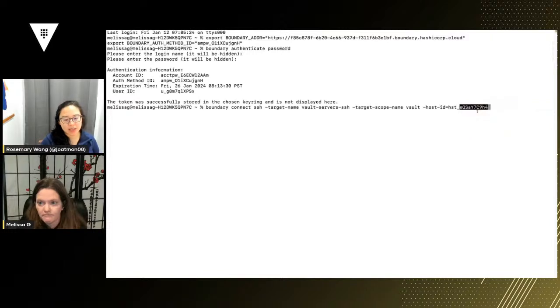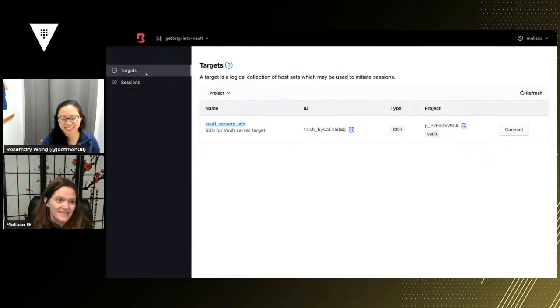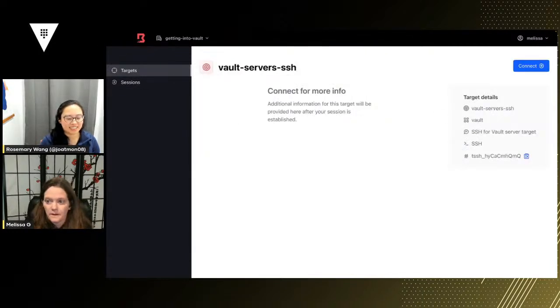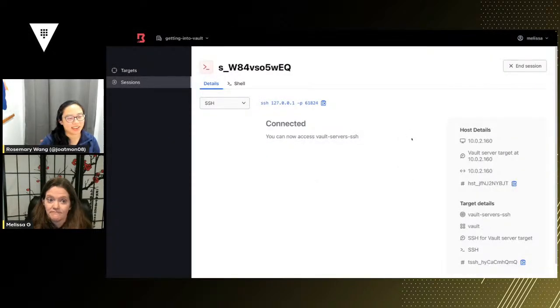We're targeting the host at 10.0.1.161. It's thinking... sometimes things don't go as planned. It's not going well right now. Should we hop back to the desktop app and try there?